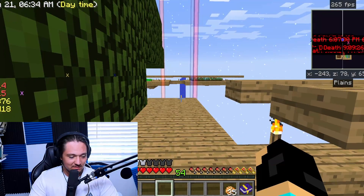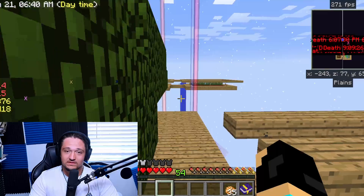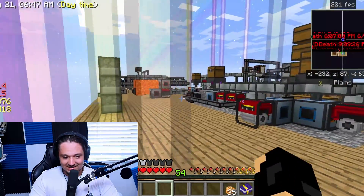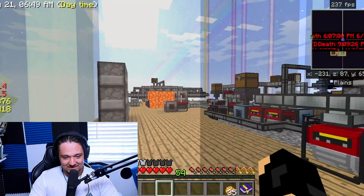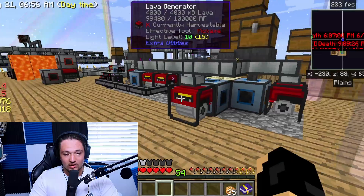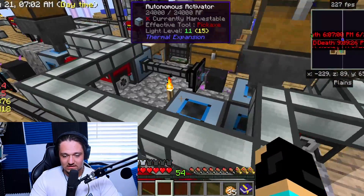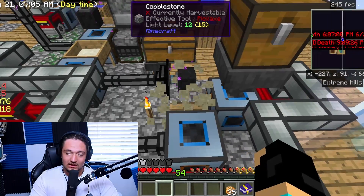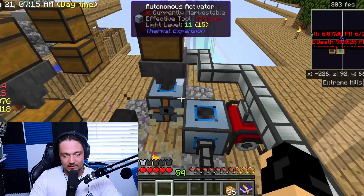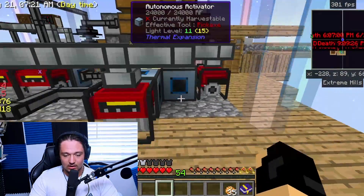I've spent maybe the last six hours on this because it's taken a long time to get the materials. Coming around this corner you can see our crazy system over there and our new improved sieving system over here. We've also upgraded to lava generators in the back, so there is no more need for coal to keep our base going. We have diamond hammers and iron hammers automatically feeding into these autonomous activators.